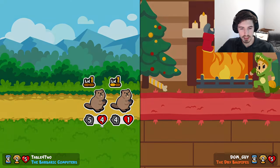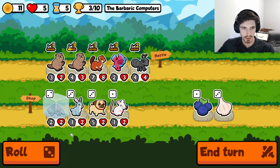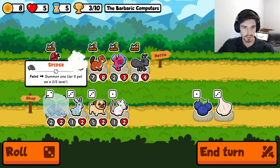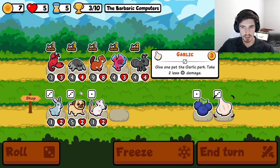Beautiful, just perfect. Level three - let's go here. Lobster - I think we can work with that. Our little spider action. 4-4. Garlic me.